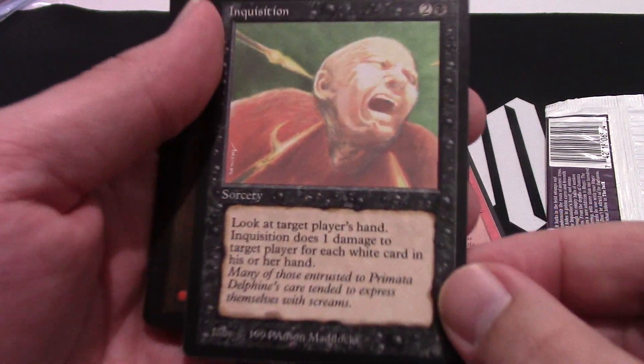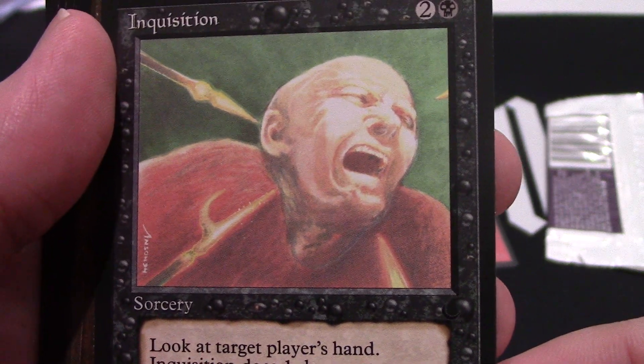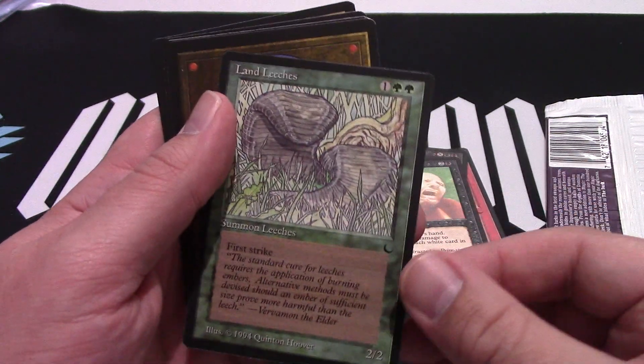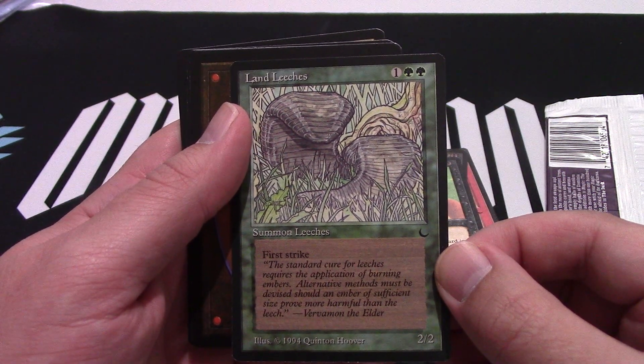And two Inquisition — there it is! Man, the artwork on that Inquisition, look at that. That looks very painful. Land Leeches — man, first strike and everything, two green, one drop.